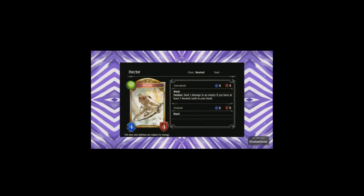And we have Hector, a 5-cost 4-4 gold neutral with ward. Fanfare: deal 3 damage to an enemy if you have at least 3 neutrals in your hand. It fits with the neutral archetype, stats aren't too bad, and dealing 3 damage to an enemy is great especially if you can hit face. I'm not sure whether you would want to run this over Ogre — that 3 damage plus 3 on Evolve at higher cost — but it's worth considering.